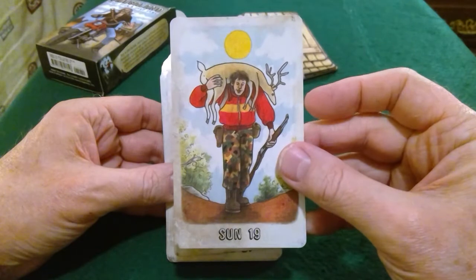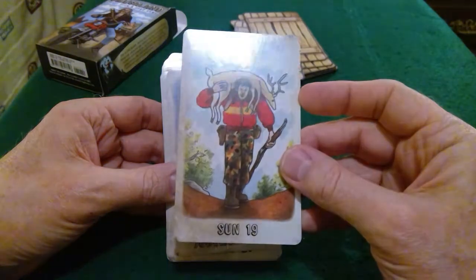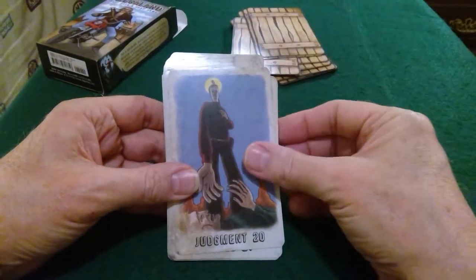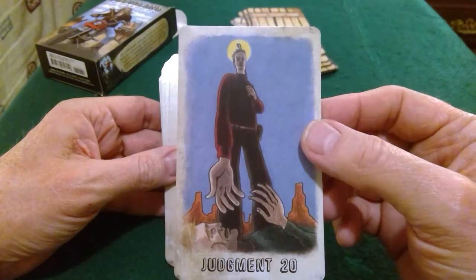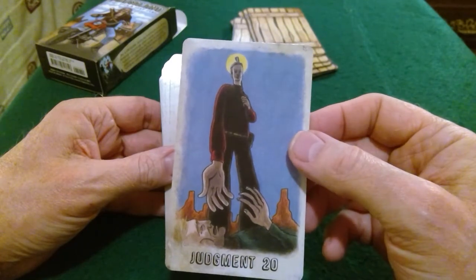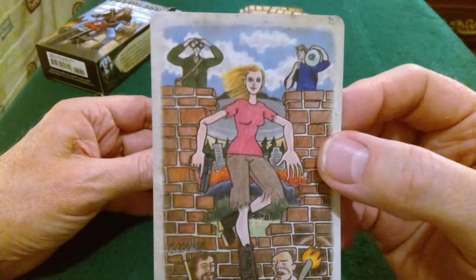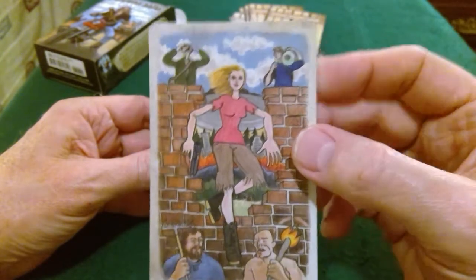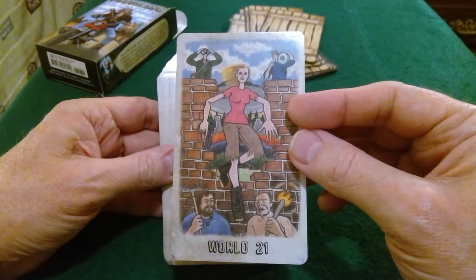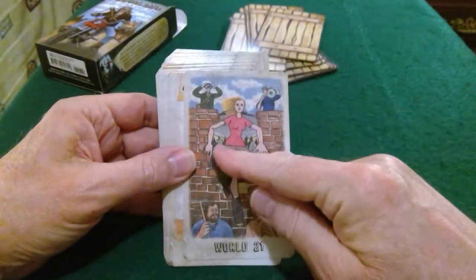The Sun — the triumphal hunter back providing food, providing life. This is success. Judgment — rise up. Yeah it's an interesting depiction of Judgment. The World — what's this, is he looking through binoculars? Yeah, she broke through the wall — the World. Accomplishments all nice and neatly wrapped up.